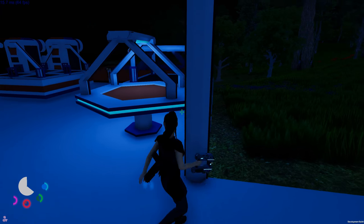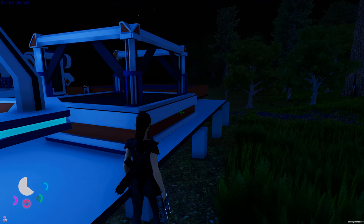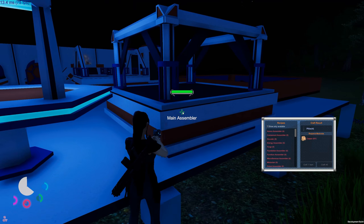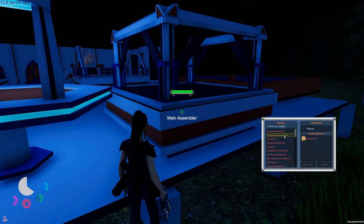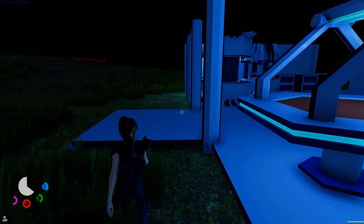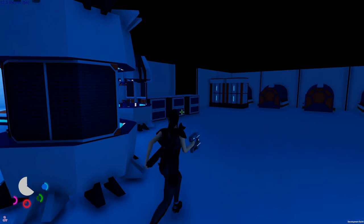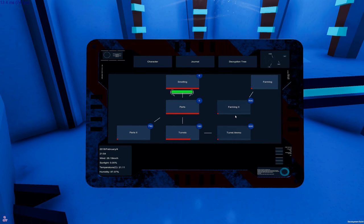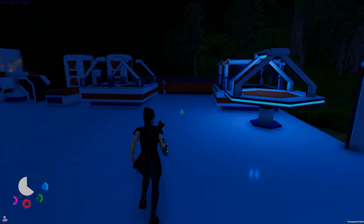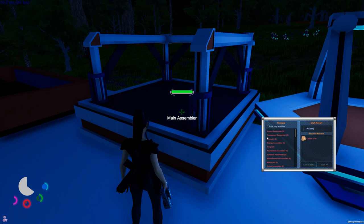How much does it cost to make a main assembler? We can't make another one. Maybe that's part of the Parts research - maybe Parts 2 unlocks a microcontroller at the component assembler. So we need a component assembler as well.